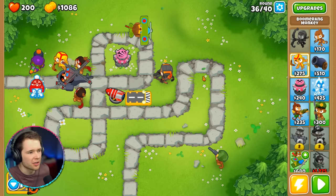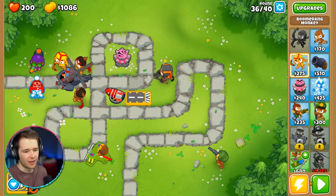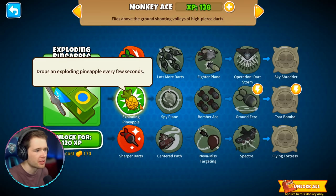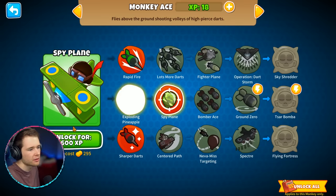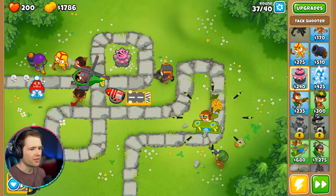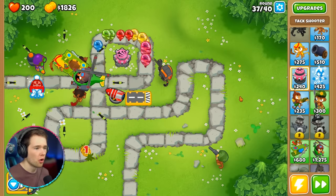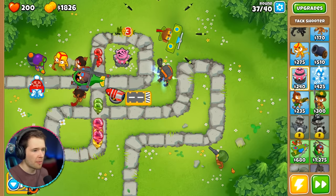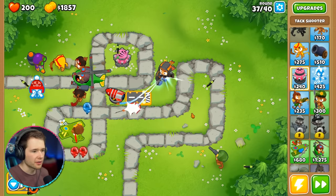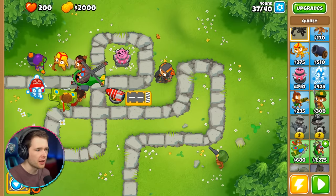Hero powers activated! I got an achievement for using his superpower. Four rounds to go and we haven't lost a life yet. Monkey ace can drop exploding pineapples every few seconds — I'm about it, let's do it! I feel like I'm getting better at this. Oh no — small camo balloons incoming, we're in trouble! Super power! Come on buddy, this is your chance. Thank goodness for Quincy — Quincy's an absolute beast.